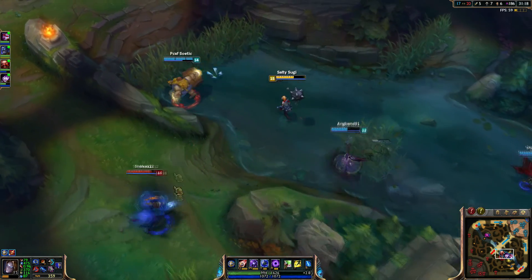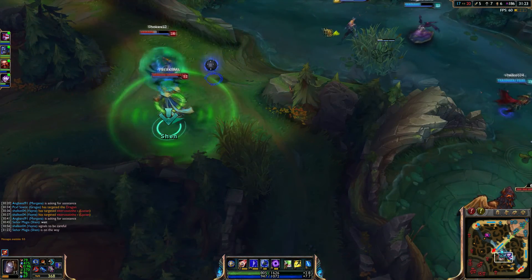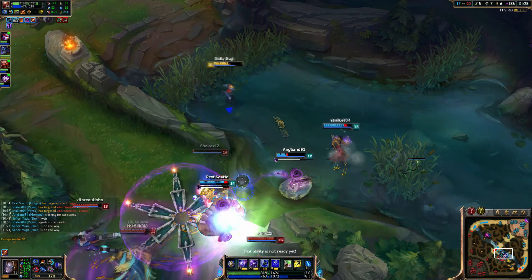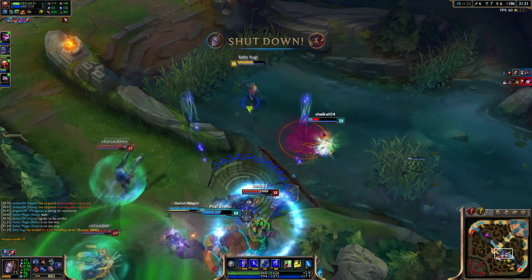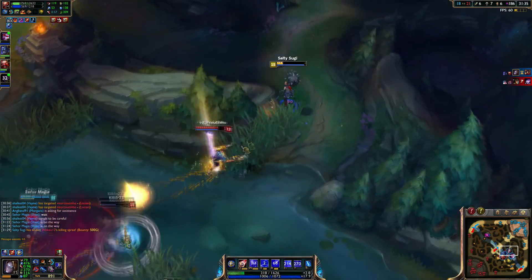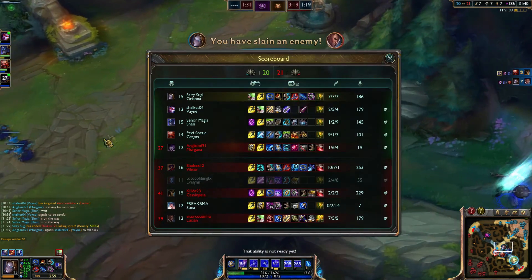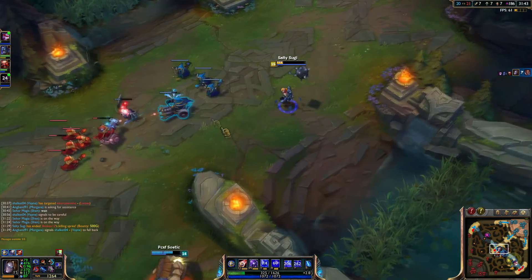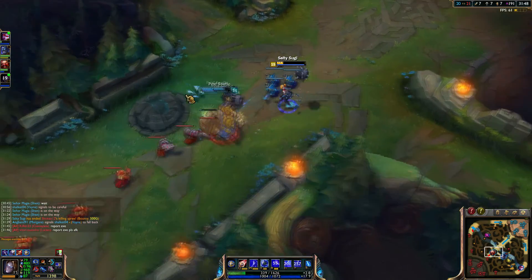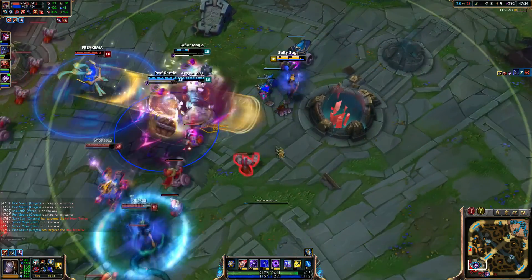Then we have the E ability, Command: Protect — this is where a lot of the depth comes in. It's pretty much a shield, and one of the reasons Orianna is one of the strongest champions in the game is because the shield gives so much shield amount compared to any other shield in the game. It has a pretty good scaling of 40% AP, and at max rank it can give around 240, potentially ending up at like 500 shield with good CDR.